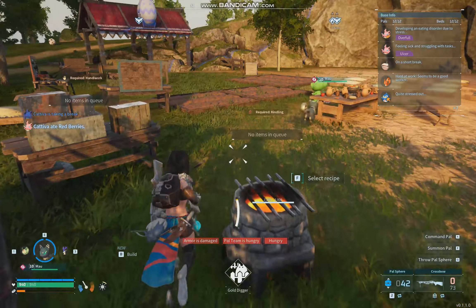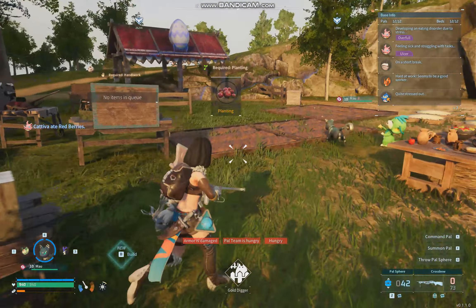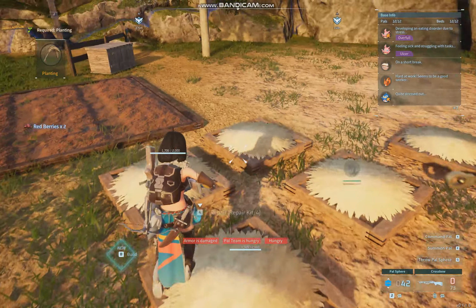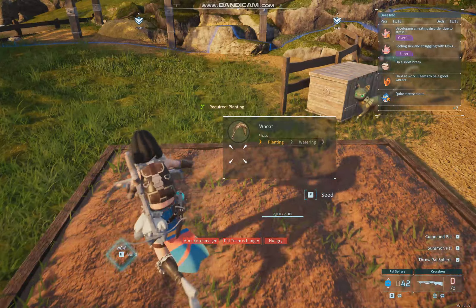You also have farms - berry farms - and they'll need planters and waterers. Monkeys can spread seeds, and then you need water type Pals to water them. You also need beds because the Pals need to rest. Later you can get wheat fields.